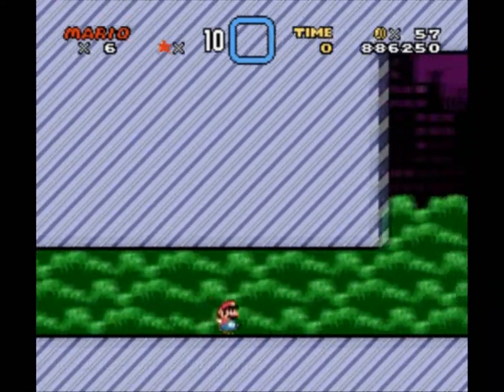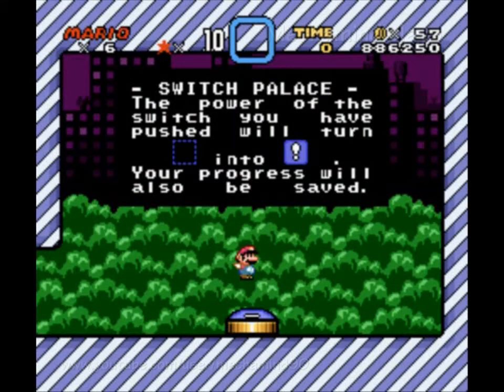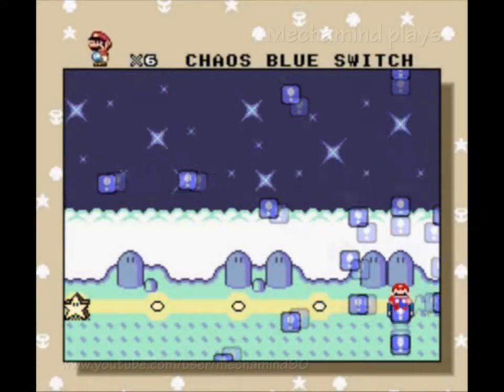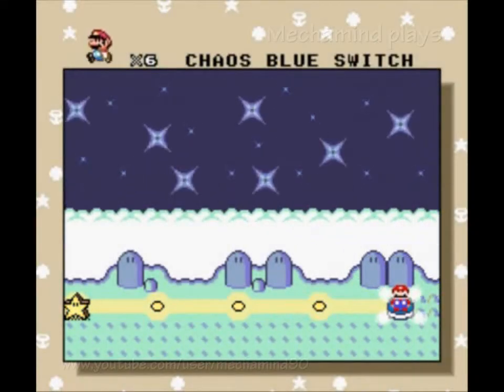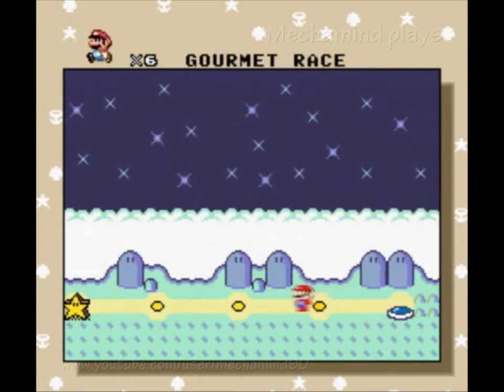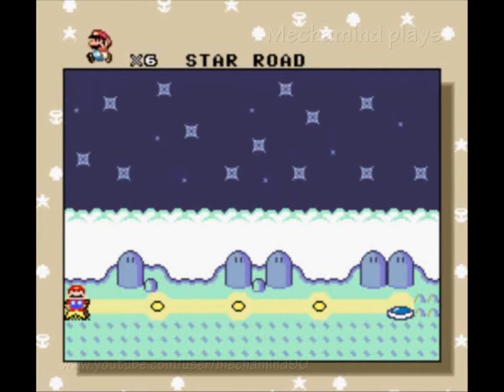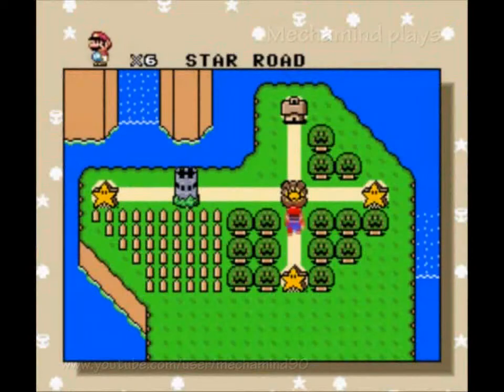Down we go. Press the blue switch — and there we go. Too bad we don't have a blue background to look at while we're waiting. The power of the switch you have pushed and your progress will also be saved. And I guess that's the end of this world, which is pretty short. So as a result, this is gonna be a short video. Next time we'll take the Star Road to the left.